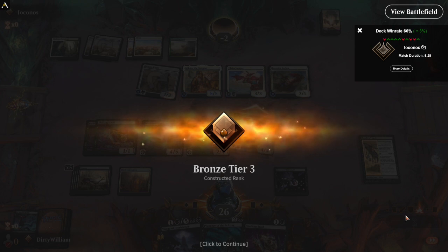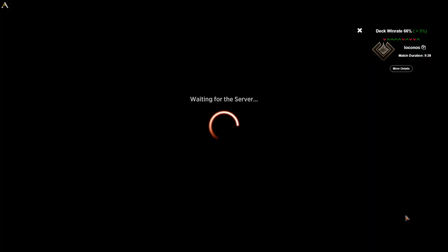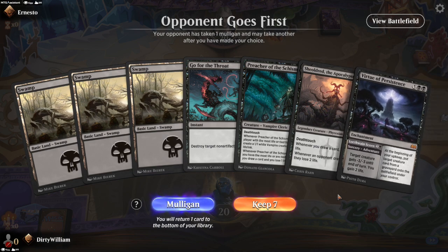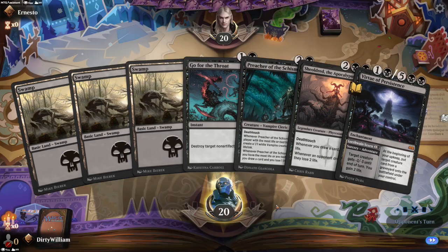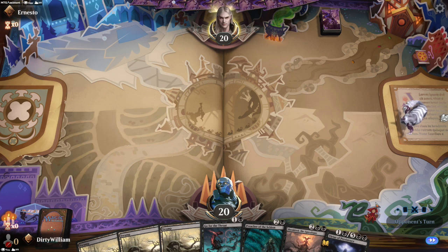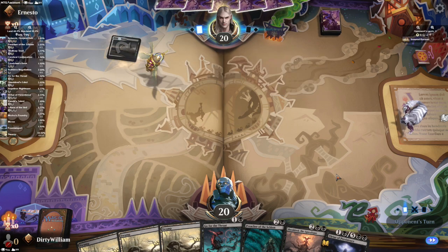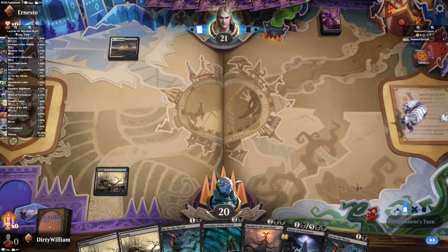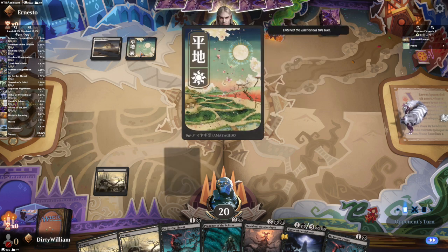We've got no discard whatsoever — that is dismal. Opponent is taking a mulligan. I'm going to keep. Are they going to mulligan again? They're thinking hard. Okay, so they went to 6, looks like, and they play a Scoured Barons, tapped. I will play a Swamp and say go. Essence Channeler — bats. So should we just Virtue of Persistence that, or get rid of it in some other means? We'll go for the Throat on that thing.